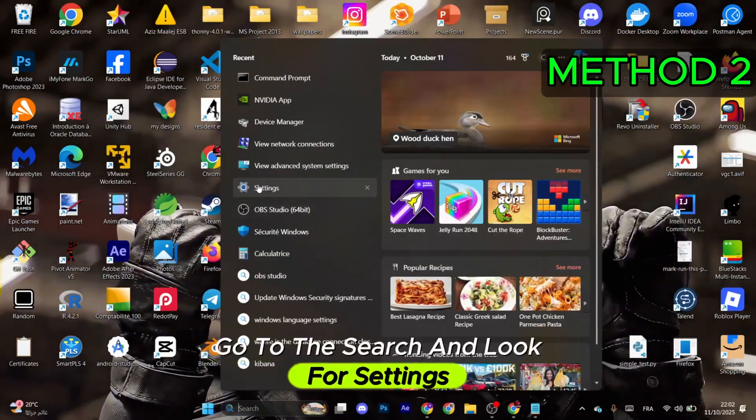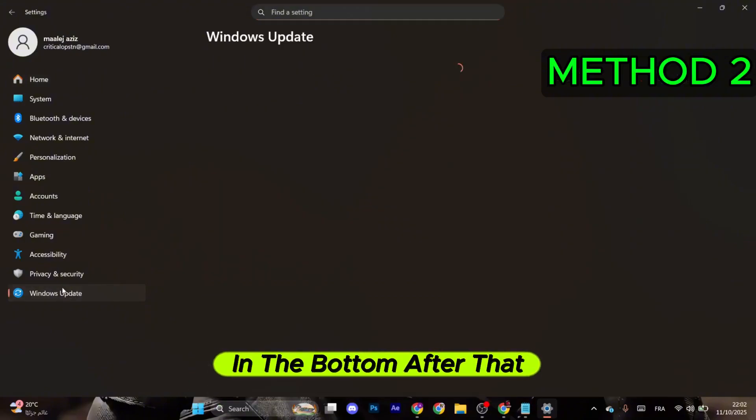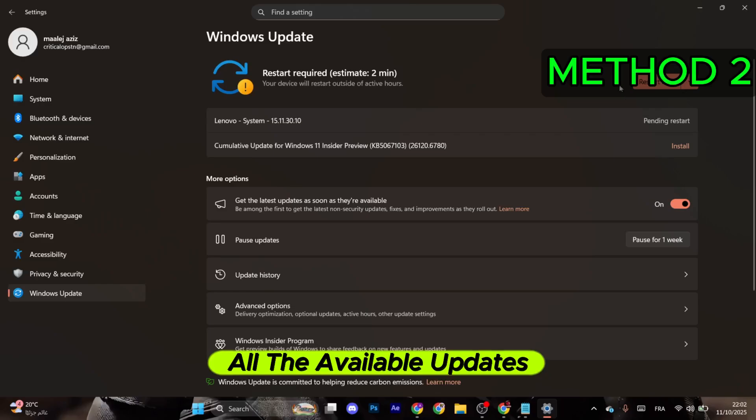After that select OK, close everything, and restart your computer. If that didn't work, go to Settings, select Windows Update from the left menu, and make sure to download and install all available updates, as that might be the issue.